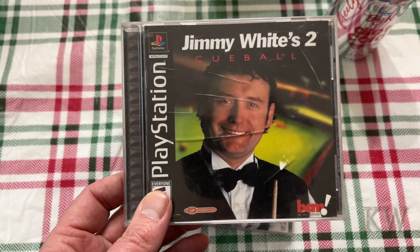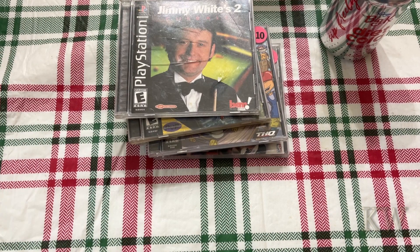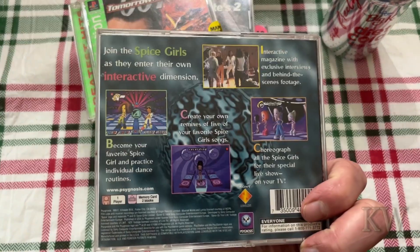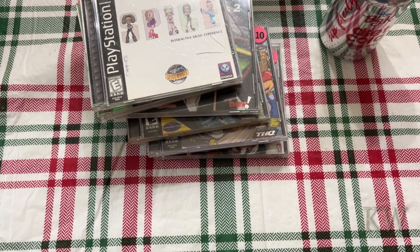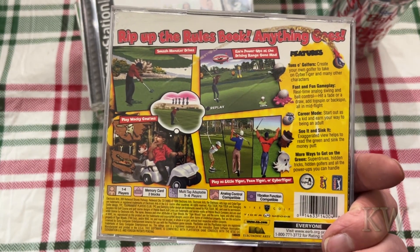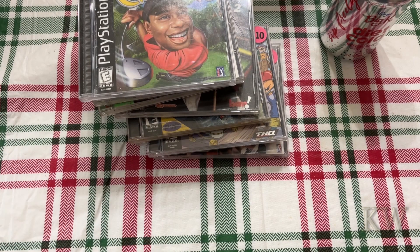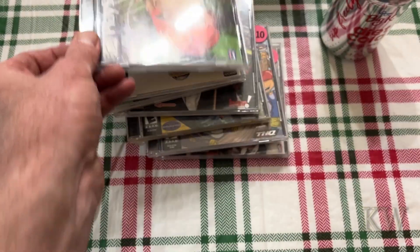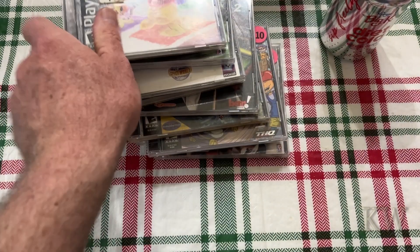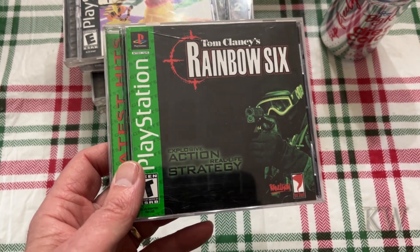Poker — wait, Cue Ball. He's so good they made a second version. 007 — I think we just saw this one, there may be some duplicates. Spice Girls — good for a laugh if you want to play that one. Cyber Tiger — an interesting version of Tiger Woods, rip up the rules, anything goes, kind of fun, they made them look clowny. Pooh's Party Game. Rainbow Six.